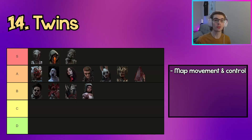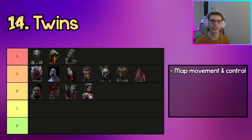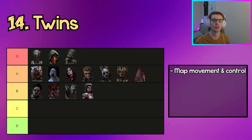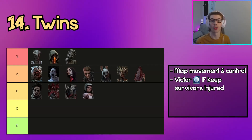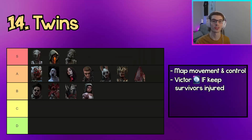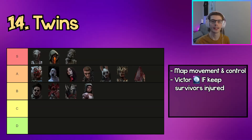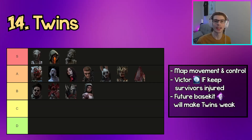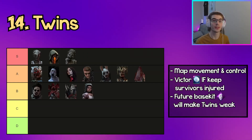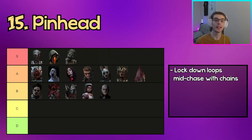The next killer in B tier is The Twins. The Twins have a really good combo of fast map movement with Victor and map control and lockdown with Charlotte — plant Charlotte in one area and Victor can fly around the rest of the map. Victor also has snowball potential if you can keep survivors injured and go on a rampage, but with Circle of Healing in the game it's very difficult to keep survivors injured. In future updates when Unbreakable becomes basekit, Twins will be a lot worse since she relies heavily on slugging.